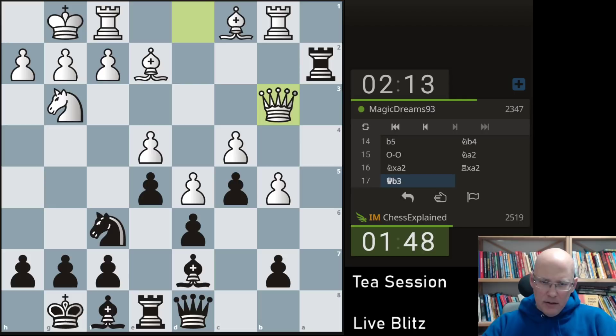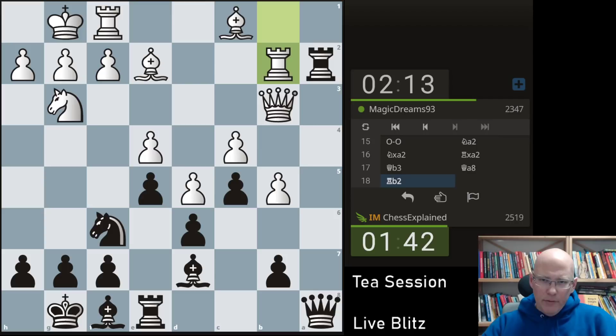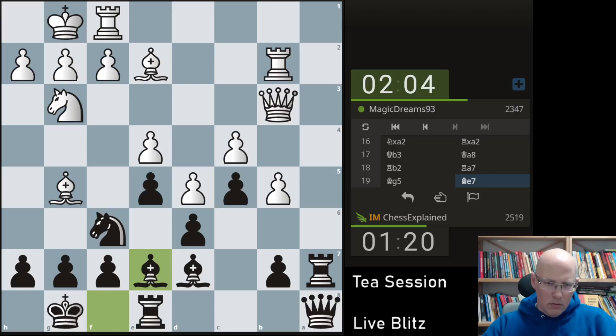I wonder if queen a8 is a move. Probably. Now rook a3 I guess. Maybe instead of queen a8 I had rook takes e2 — not the most intuitive move. So let's just drop back here.